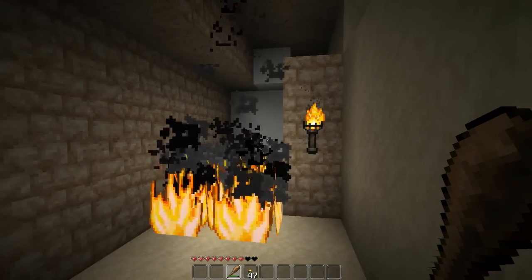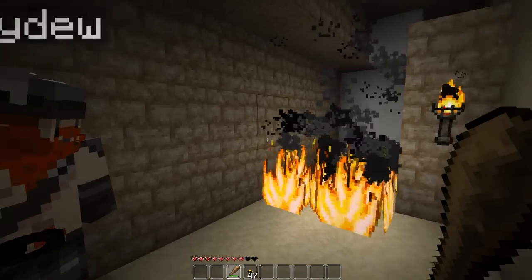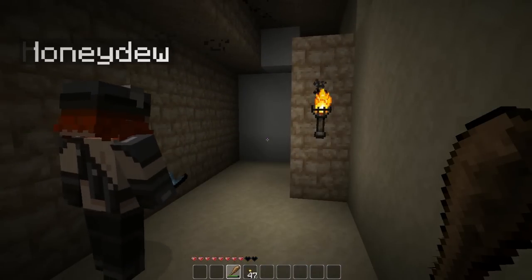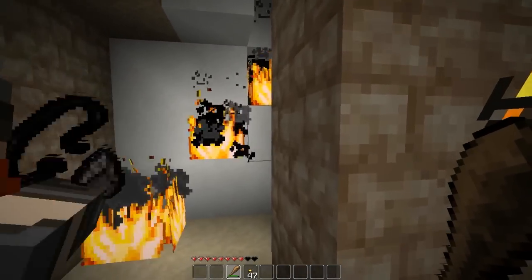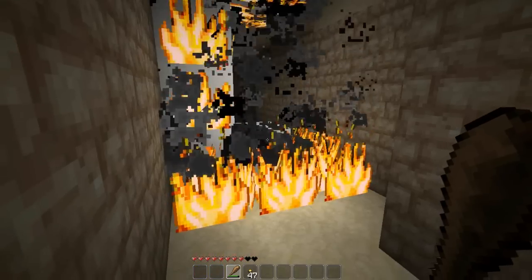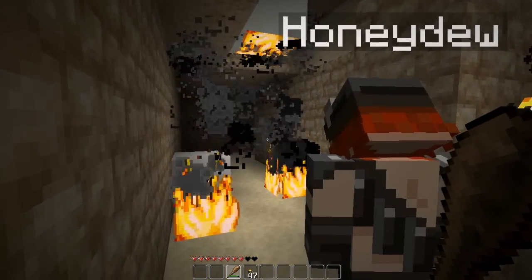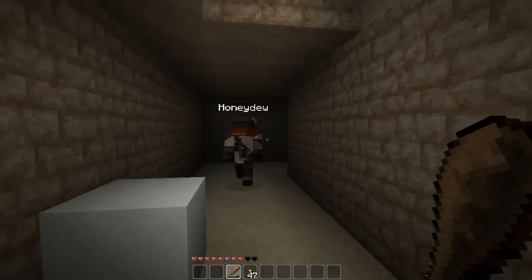The problem is this flint and steel isn't gonna get very far. Oh god, is it running out? Don't worry about it — I'm having to just manually burn everything. How tragic. The fire looks quite odd on this texture pack. I don't know whether it's working properly or not though.